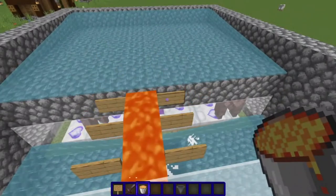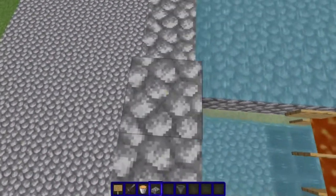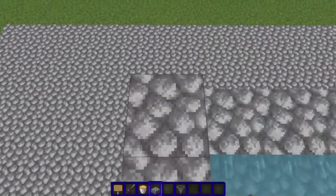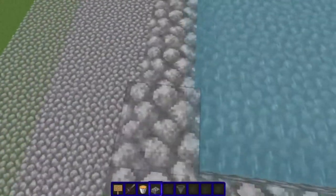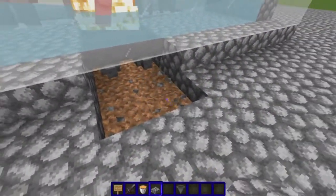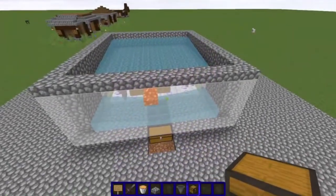One more thing we've got to do is cover the whole outer edge with slabs so the iron golems do not spawn on the outside edge. Then you take out the center blocks and add a chest, and this thing's done.